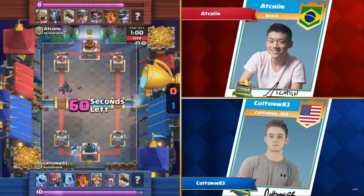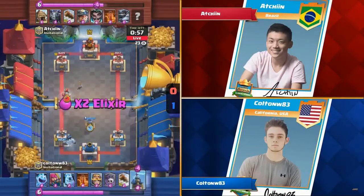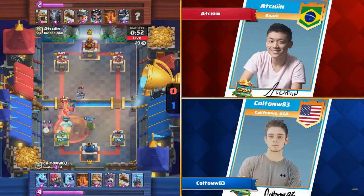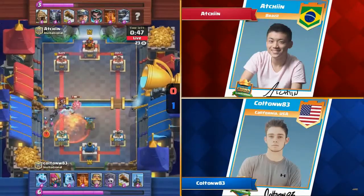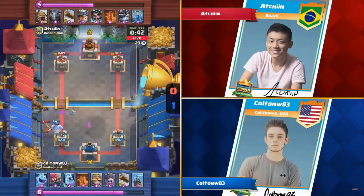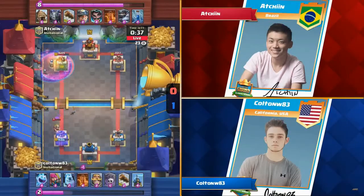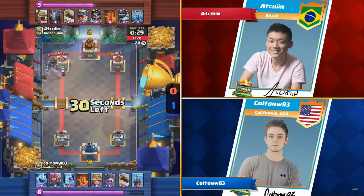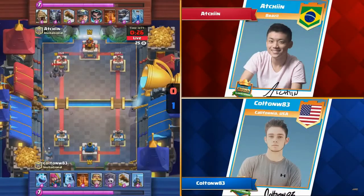It was popularized by a YouTuber by the name of Yo Soy Rick, and Pompeo popularized it as a double Hut expo. Miner comes down to take out those Archers, but good defense by Colton — he drops the Ice Golem just in between, so Miner goes after him instead of the tower. Offensive Poison is coming down this time. No troops are coming down to defend, so it's just pure damage. Mega Knight does come down a little later. The downside for Colton is he spent a lot of Elixir on that push.